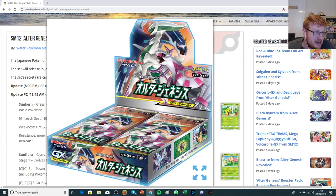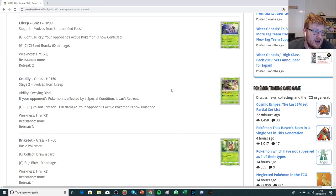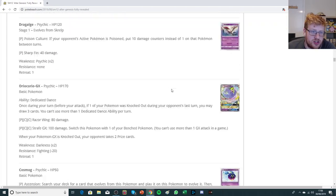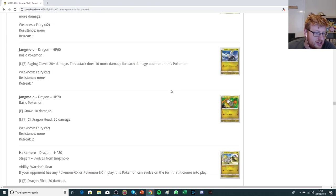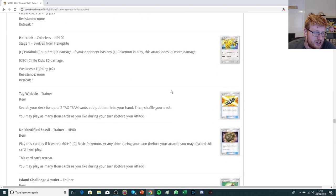The poster boys of the set are going to be Palkia, Dialga, and Arceus. I'm going to be going through my initial impressions of most of these — usually just a rough estimate, and I may be missing combos that I'll get to when we do the full set review of Cosmic Eclipse. For now, I'm heading down to the trainers, which is always where I like to begin because that's my main point of interest.